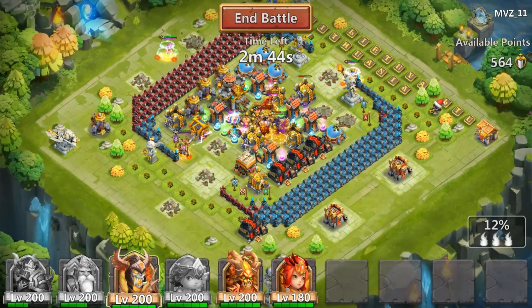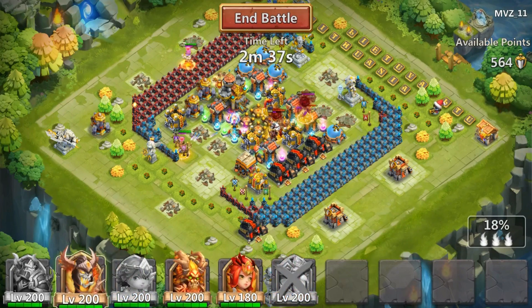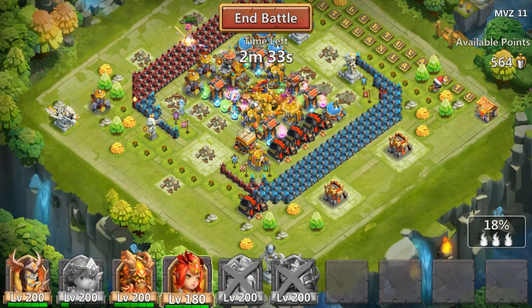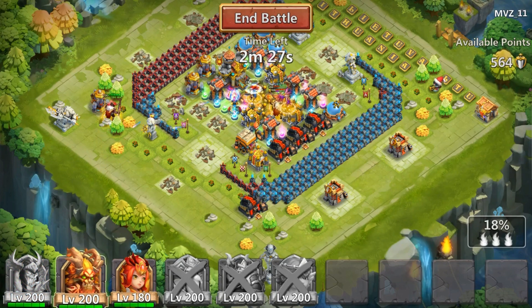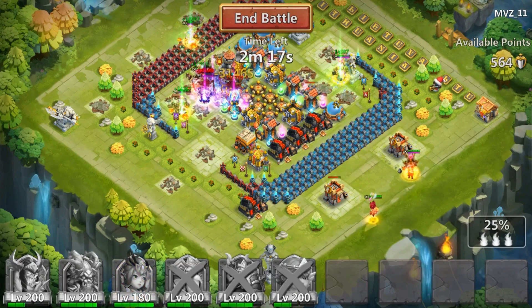This is a very sniper-heavy lineup and it's very safe to use, but you'll probably have to try the base a few times before you can actually clear it out unless their heroes are very low level. As you can see the heroes are getting cleaned out — this is why you bring Trentar and Aries, so they can clean up. The idea is to have them target the Skull Knight and then revive them.